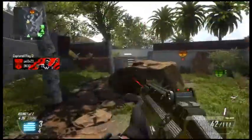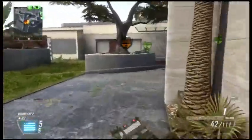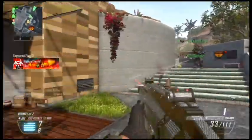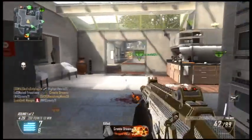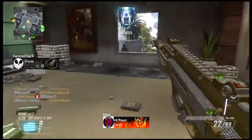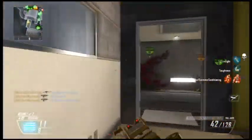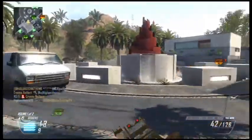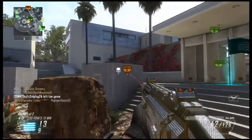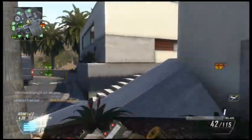The main two attachments I always use on my Scorpion are Quickdraw and Laser Sight. A lot of people think that hip-firing doesn't work, but a lot of my kills this game I don't even have to aim with the Scorpion. If you have Laser Sight and you're coming around a corner, you don't have to pre-aim — just hip-fire. That's all you gotta do.